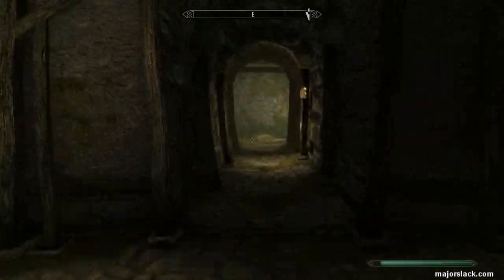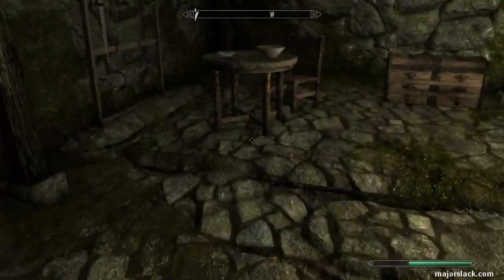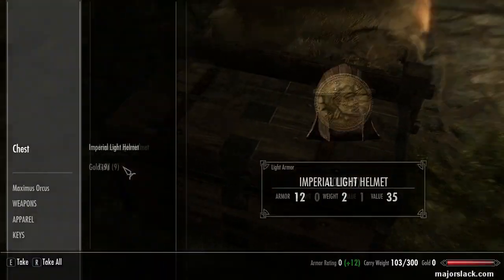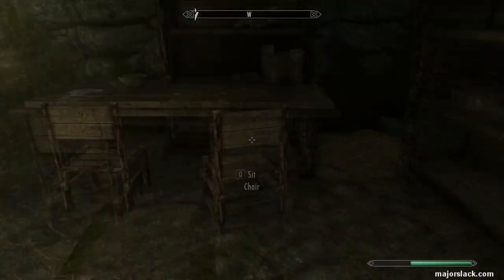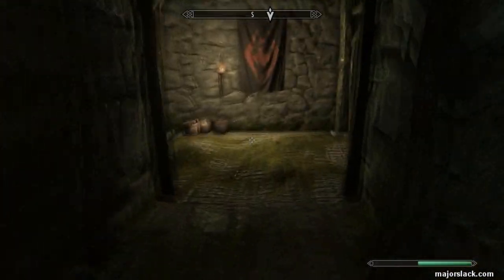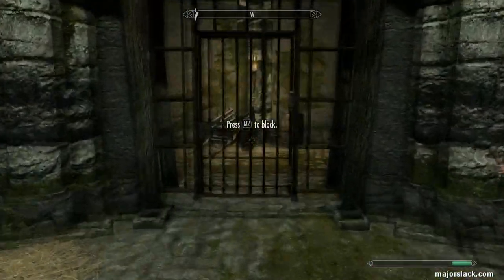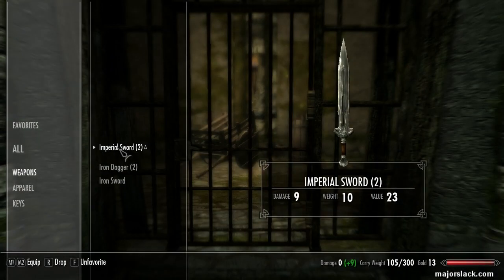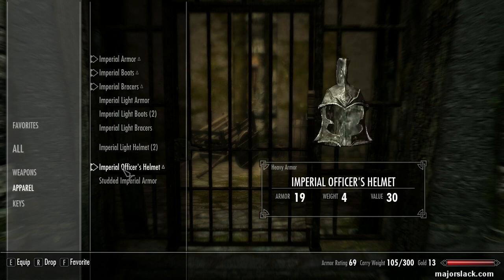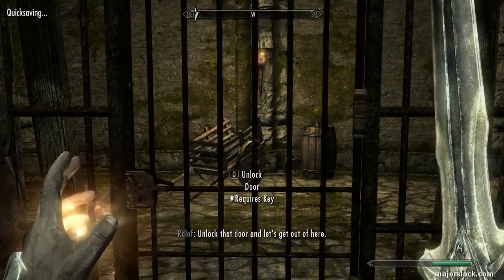Right now I'm going to run quickly back to this back room here and loot it. There's a warden's chest here and another chest over here. Once you've got all that, rejoin Ralof and put on the Imperial Armor, Imperial Boots, Imperial Bracers, and the Officer's Helmet. That'll give you pretty good protection throughout Helgen Keep.